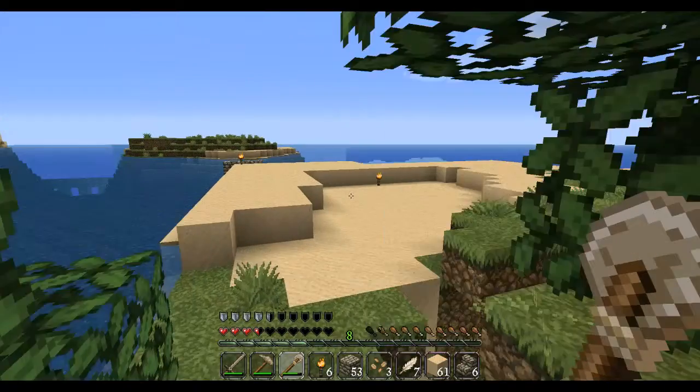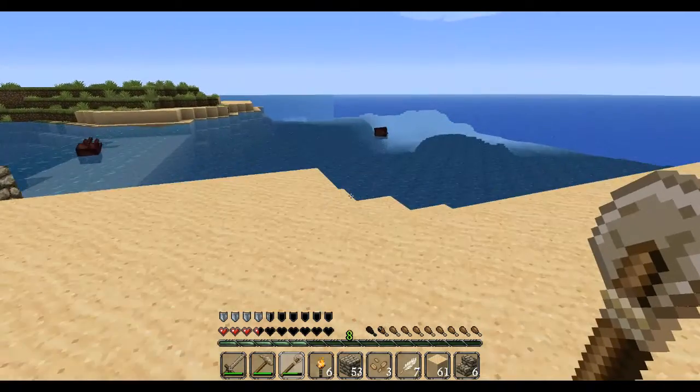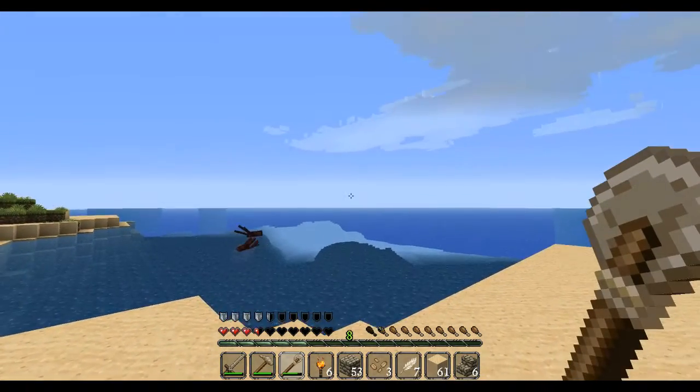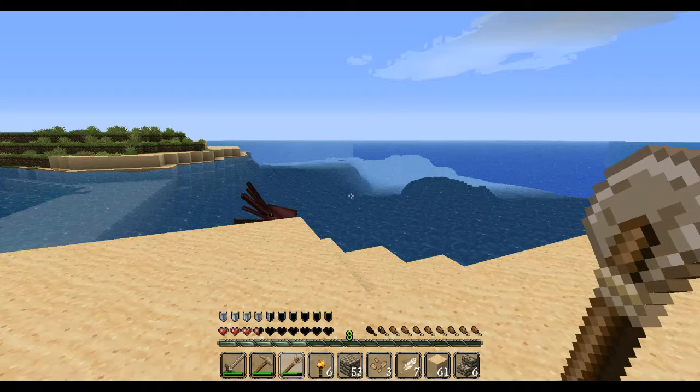I just wanted to update you — there is going to be something right here. I'm going to make a pathway out here so there's a big circle, like a carnival place, like a village. I'm going to give myself two villagers, because I don't have any villagers. And two cows — I could explore, but I think I'll just give myself two villagers and two cows.